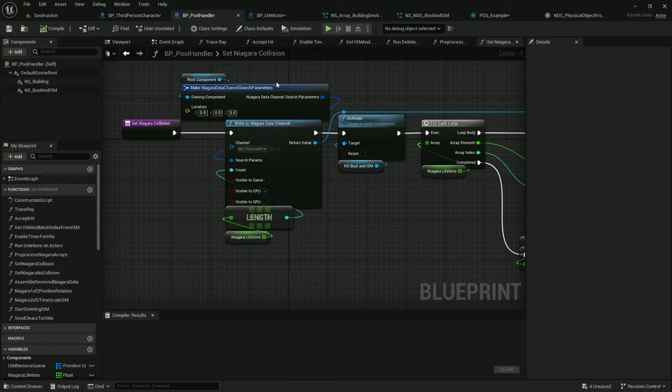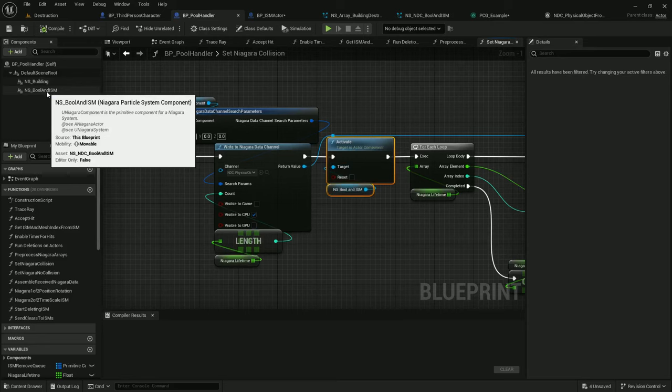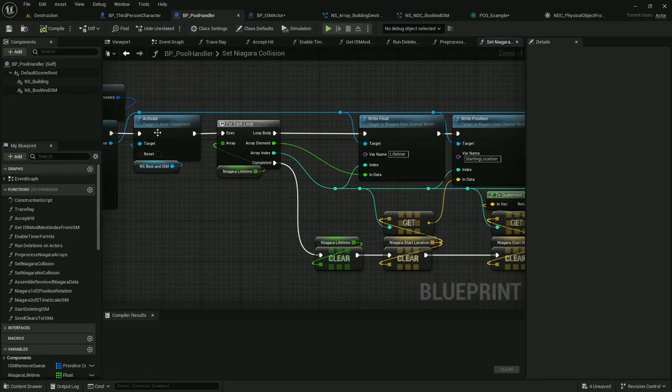The Niagara sim I'm using for the one with collision is only a CPU sim, because it's going to be calling an event to pass the data back to pool handler, and calling that event only works in CPU sim. I'm hoping the next patch will enable a way to pass data back with GPU, in which case I can make it a GPU sim instead, which should be a little more efficient. I then activate the component that's picking up data from this data channel — this is only necessary if the component has gone to sleep.